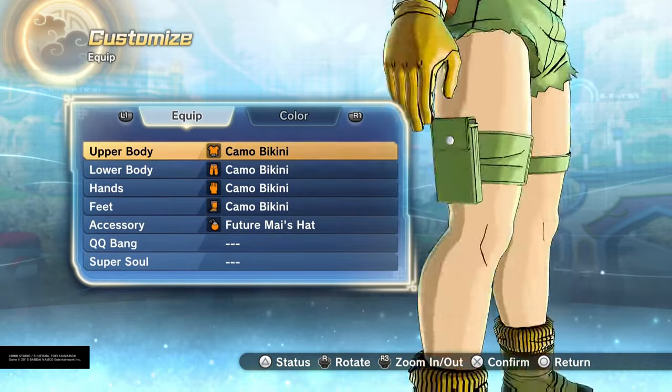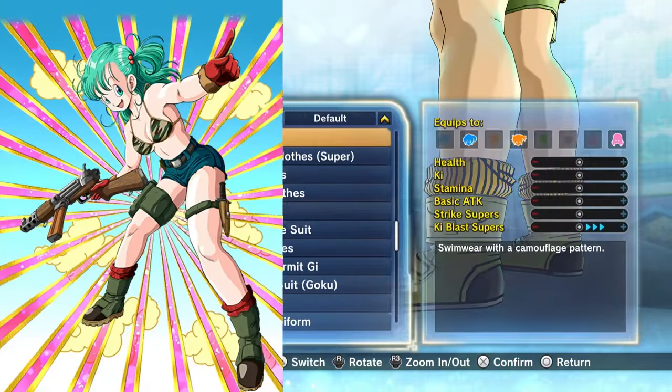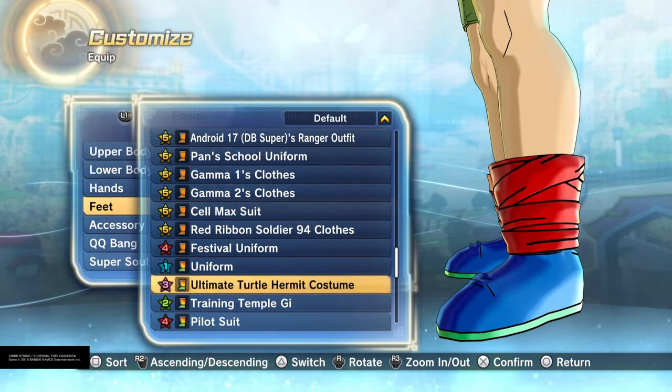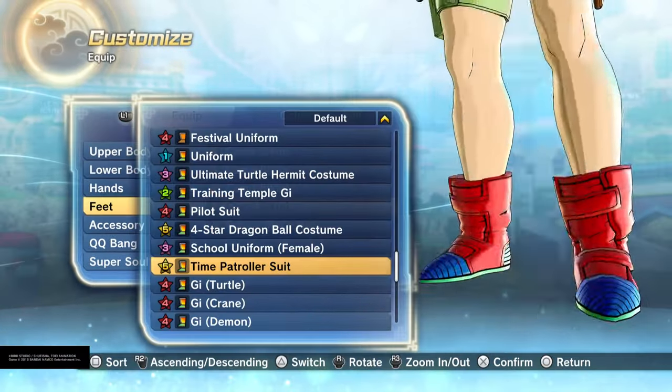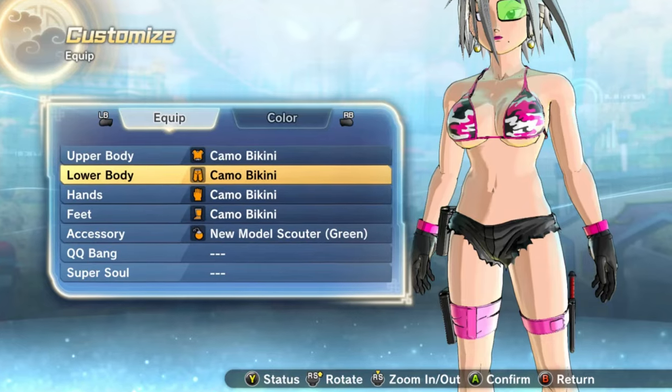Next up: the camo bikini. I can't say this enough — it's one of the most popular, coveted raid outfits ever. It's from Boma, as you can see right there. I barely use the outfit myself, but I can see why it's so popular and how you can make it trendy.